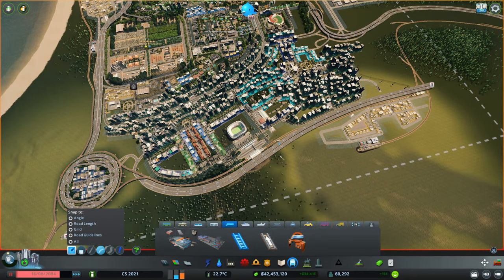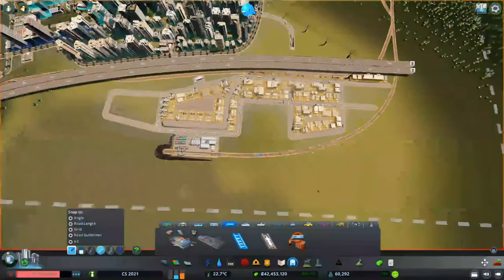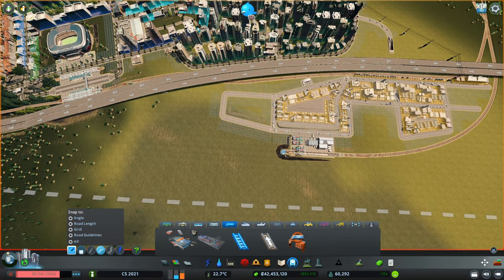It might actually be worth making two train systems — one for the cargo, one for the passengers. I might do that in certain excluded spots, but for large portions they're also gonna share the rails. In spots like this, for instance, only cargo is gonna pass through.